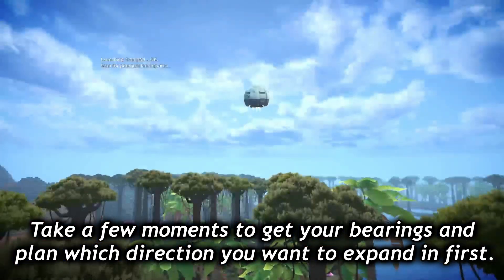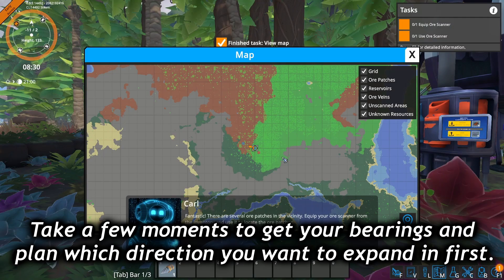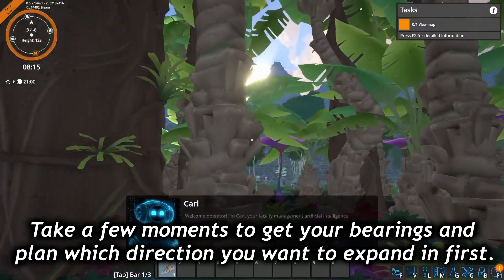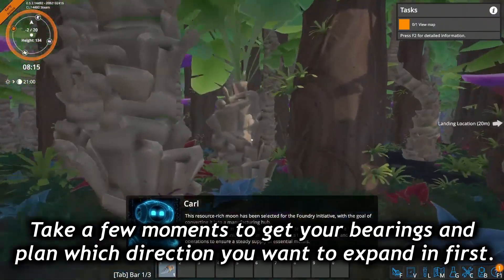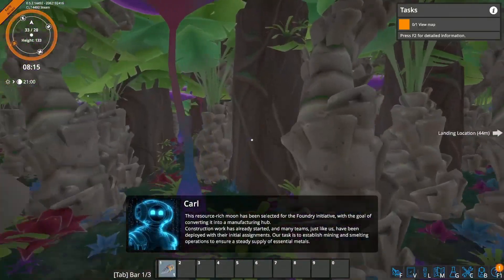When you first start the game, an AI named Carl will talk you through using your map and finding your first ore. It's a good idea to take a few seconds to start planning out your factory at this stage. You'll want to avoid massive terrain changes like mountains in the very early part of the game, and you'll need to harvest trees both to power your early factory and to make room for expansion. By knowing which areas need to be cleared anyway, you can kill two birds with one stone.